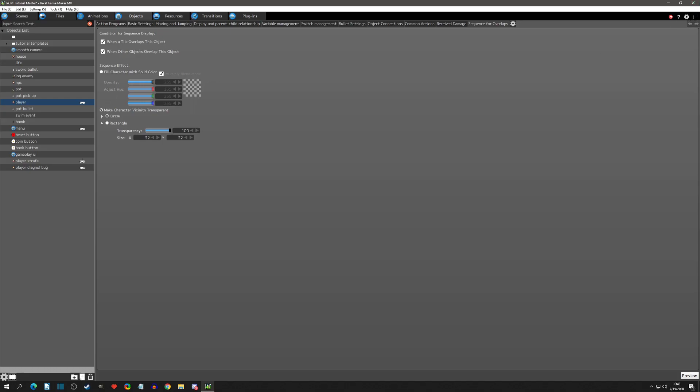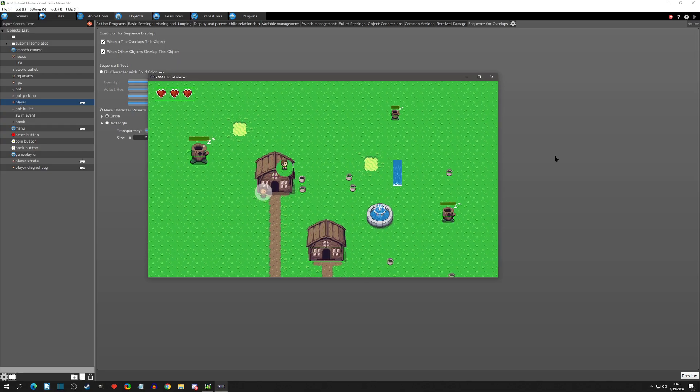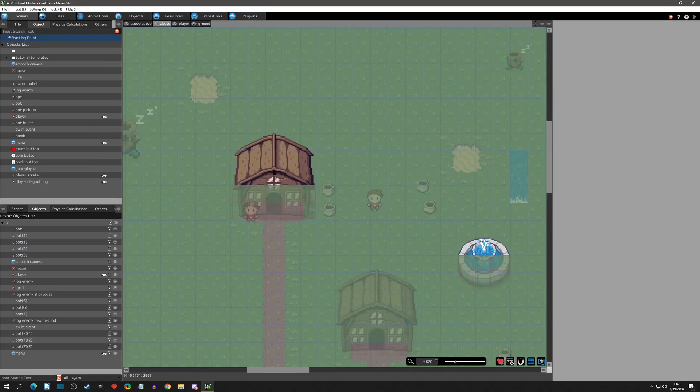That's all we have to set up. Now when we go and play test, we can go behind the house and we get a small circle of transparency which is kind of cool - it's like a little zoomed-in thing. The reason it overlapped part of it but not this part is because of the layering system - it's above.